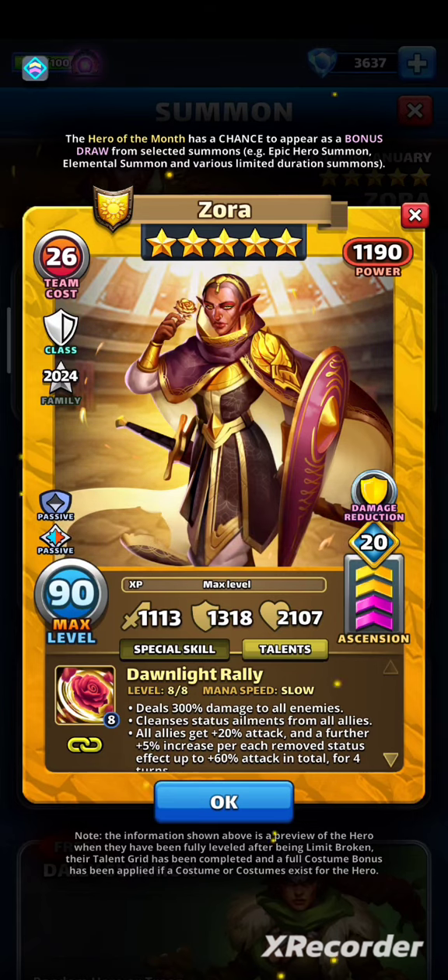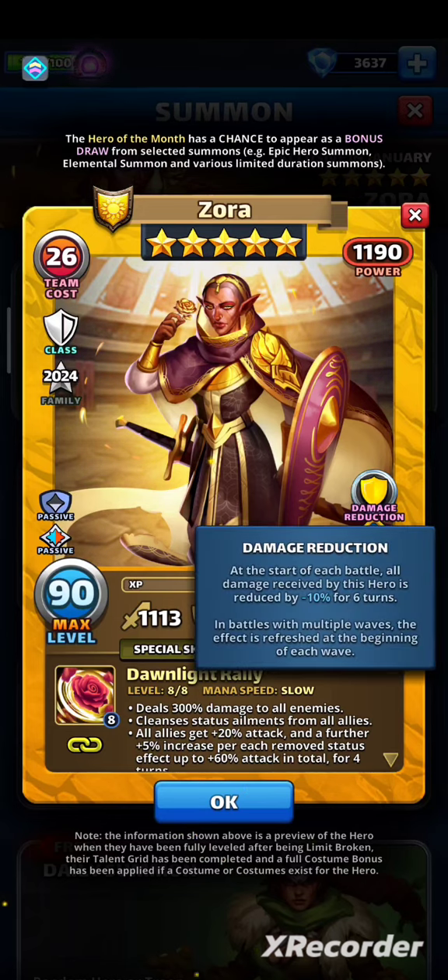She's missing 1 attack node. With an attack build, she has 11.28 on attack, 13.00 on defense, 21.07 on HP, and she starts each battle with damage reduction for 6 turns — that's another good defensive effect.